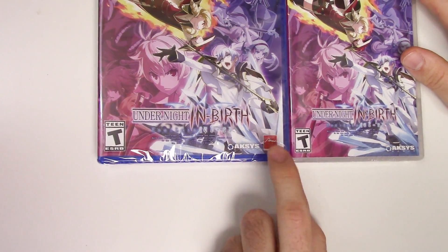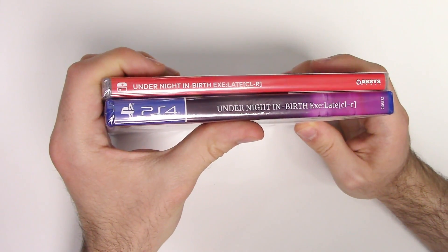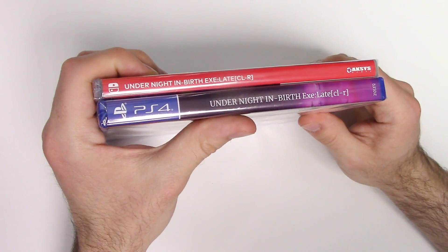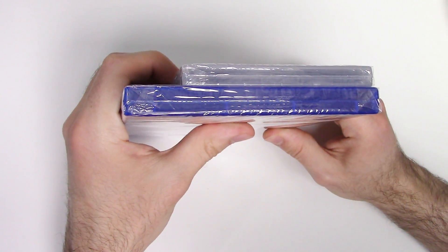We can see Arc System Works is on the front of the PS4 version. Moving on to the spines, we see a red spine on the Switch and a continuation of the front cover artwork on the PS4. From the tops we can tell that both of these are y-fold copies.